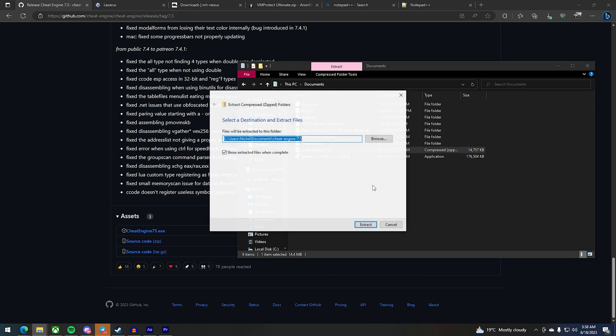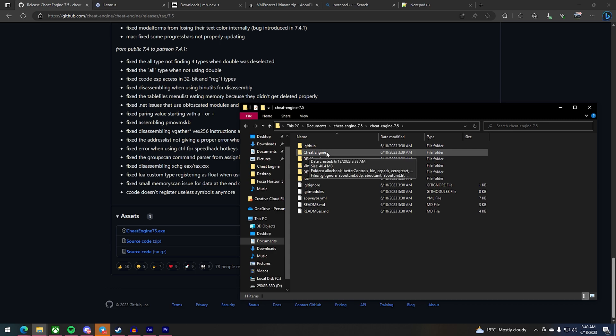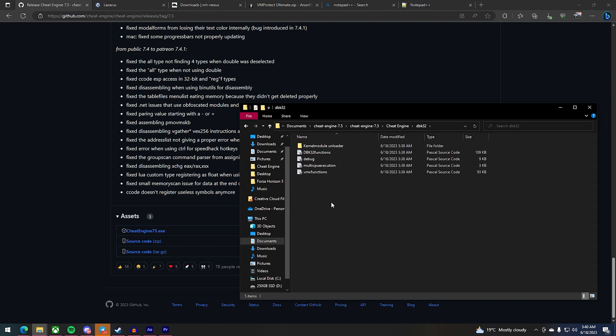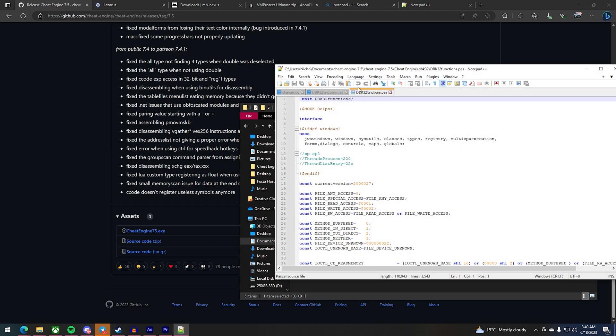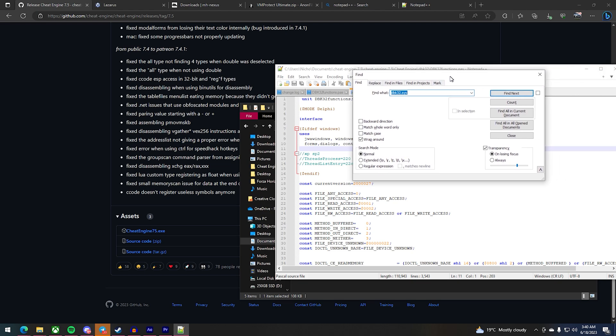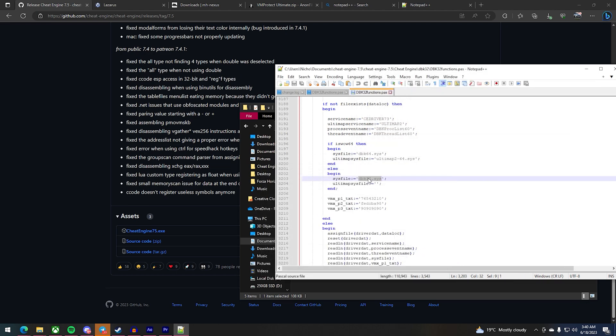Once you have extracted the Cheat Engine file, open up Cheat Engine again and find the dbk32 file. Now we want to open dbk32 functions with Notepad++. Once we have done that, press Ctrl+F to search and search for dbk32.sys.